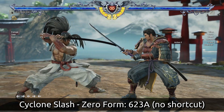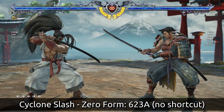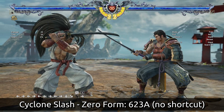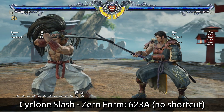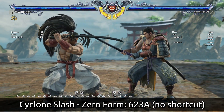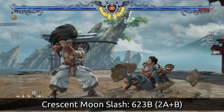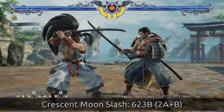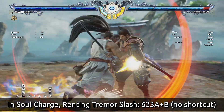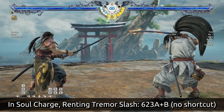The next group uses the 623 input - what we'd call a Dragon Punch motion from Shoryukens in Street Fighter. His versions are 623A, Cyclone Slash Zero Form, which is a big heavy hard knockdown. This one is particularly useful because it's a natural combo out of a lot of extensions, and you get wall spots and knockdowns with it. 623B is the Crescent Moon Slash, one of his signatures that all Haohmaru players have gotten used to over the years. If you are in Soul Charge, you have access to 623A+B, which causes the opponent to flip over backwards and you get follow-ups and massive combo damage out of it.